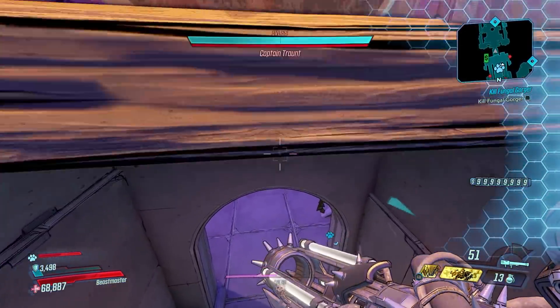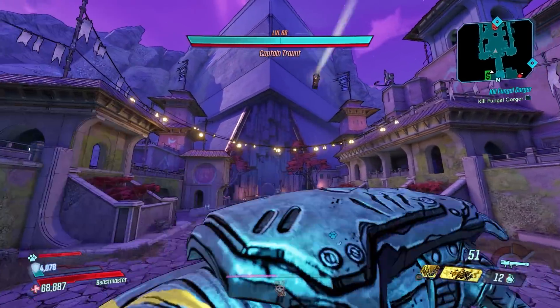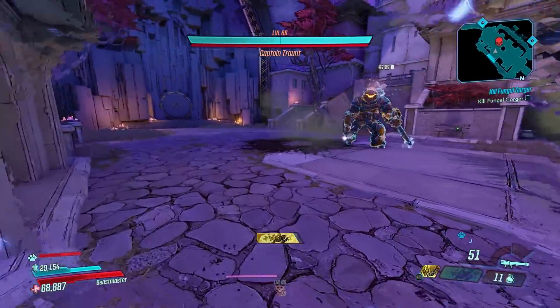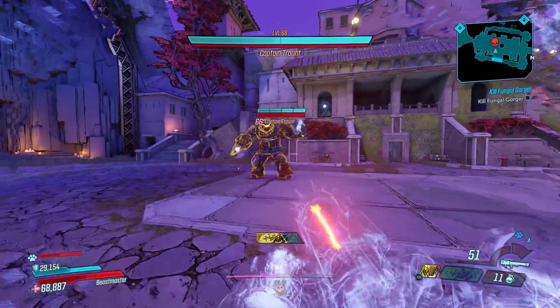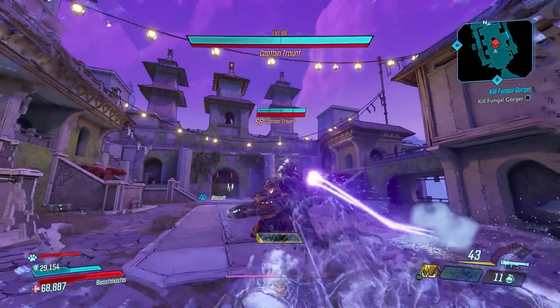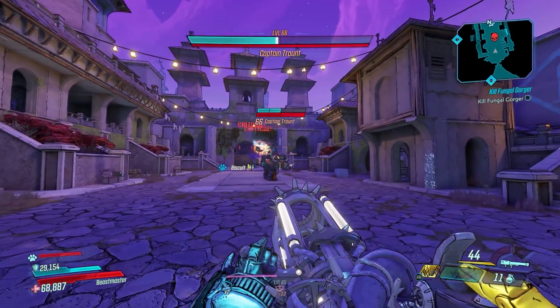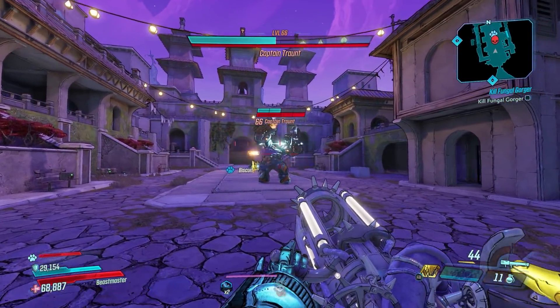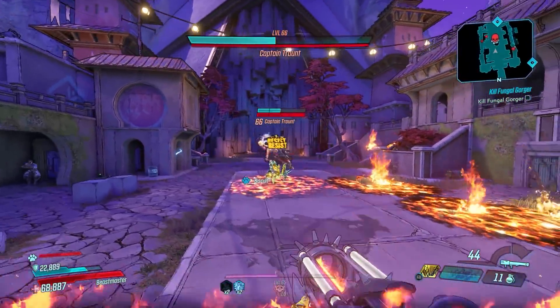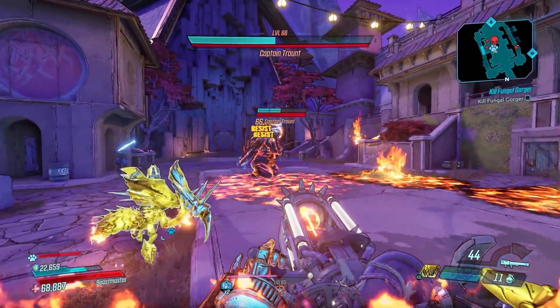In the time that it takes to set this thing up, I can usually kill the same bosses with my normal favorite gear and be less likely to die in the process. This makes it a hard weapon for any vault hunter to get good use out of consistently, but Fadeaway Flak with all of their gun damage perks and splash damage mods will get this thing to work fairly well.